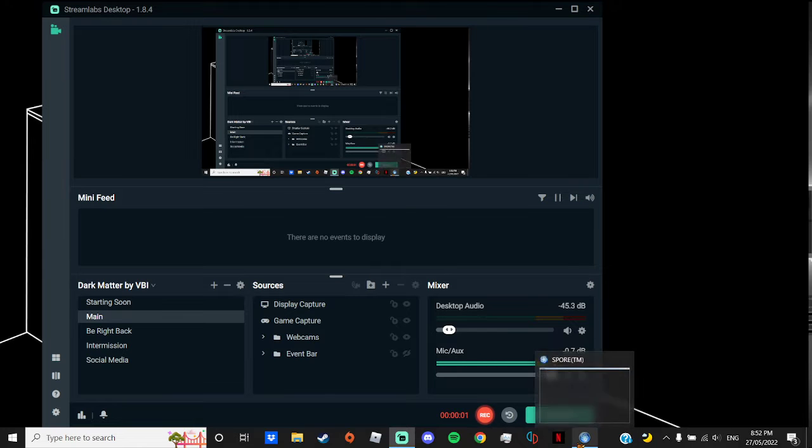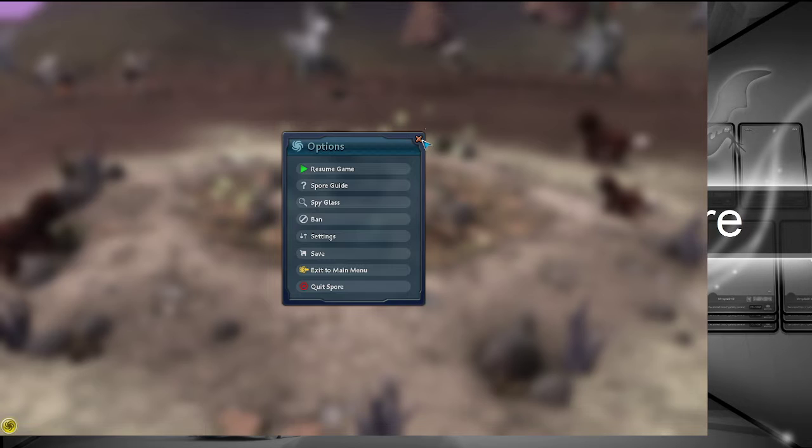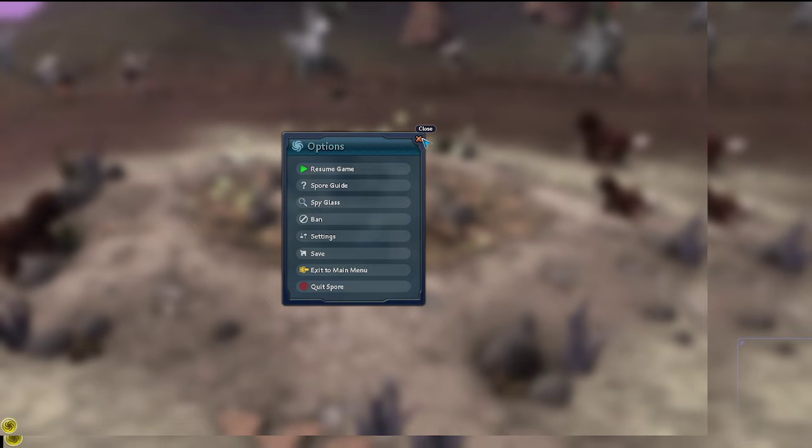Hey everyone, welcome back. This is a quick video. I basically just evolved from the cell stage. And I'm trying to create Eevee, and I made Africa Nature.